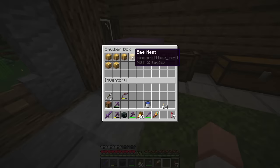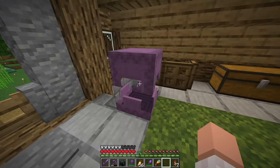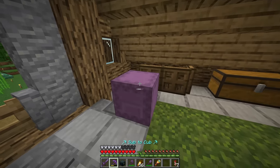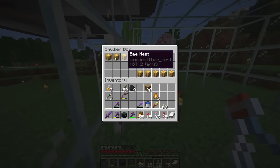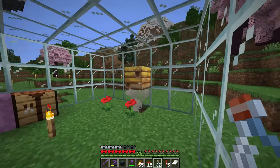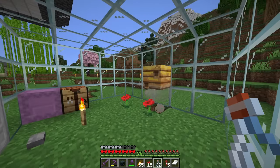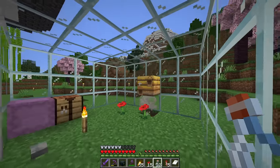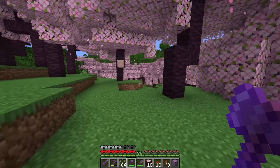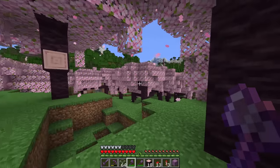That would be absolutely amazing to have and be able to see. But basically we've got to make sure there's three bees in each one of these nests, then we'll be ready to start to build the farm. This would save me a lot of time if it was just simply labeled one, two, or three bees. But now we've got to place down the thing and watch the bees come out, which can take a few minutes for each and every one of these beehives. So please, Mojang, please label how many bees are in each bee nest — that would be super, super useful.